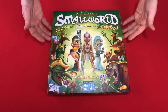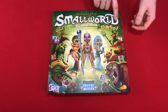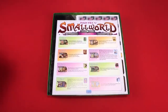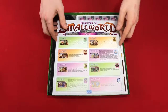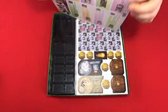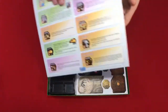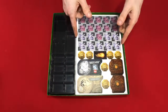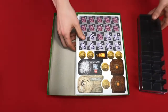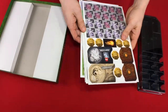As you can see, Small World Power Pack Number One comes with the Grand Dames, Royal Bonus, and Cursed Expansions all in one pack. So you've got a rulebook — or this looks to be more of just a summary — a single sheet, front and back. Then we have a nice tray to hold everything, and a whole stack of punch board.